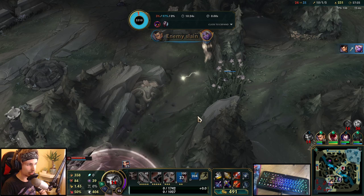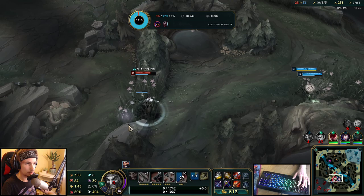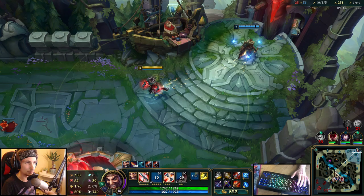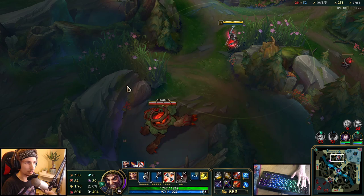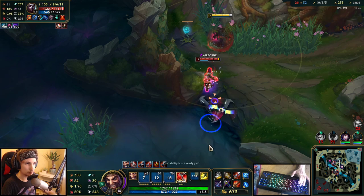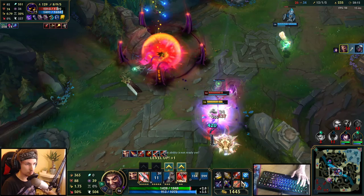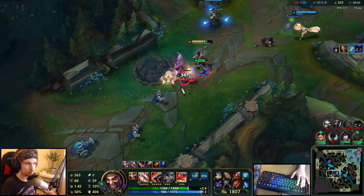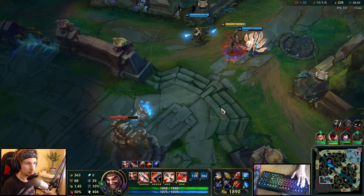We just have to go Baron right now. I'm going to force my team to start the Baron and then we are going to solo carry to the end, because my team is doing a lot of questionable things. My Pyke is essentially AFK — he's level 9 and out of the game. It's basically 4 against 5. Let's just start that Baron and get it over with. We got one kill. Now we've got to force a lot of things.